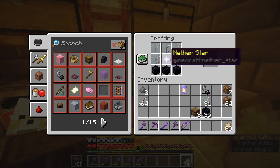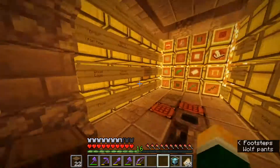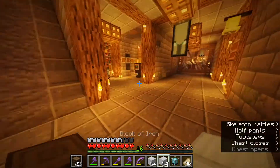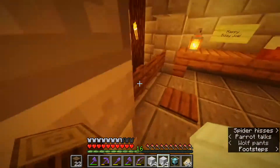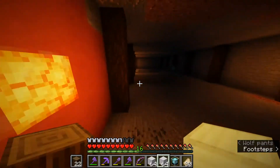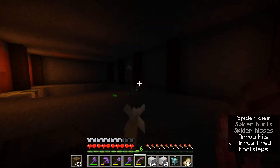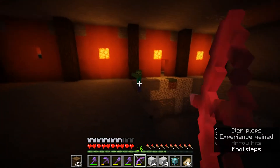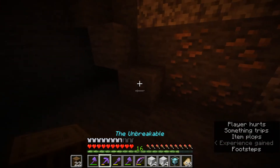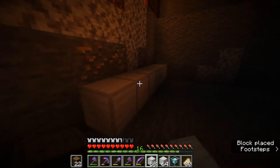Here we go - bam, we got the beacon! I think we need to set it up because there's an achievement called Beaconator or something like that. I'm going to grab some iron blocks because we have lots of those and quickly place down the iron blocks. I'm not sure exactly how much it needs - I think it's like two and a half stacks or something. I'll do this after I kill all these mobs - this area probably shouldn't be lighting up.